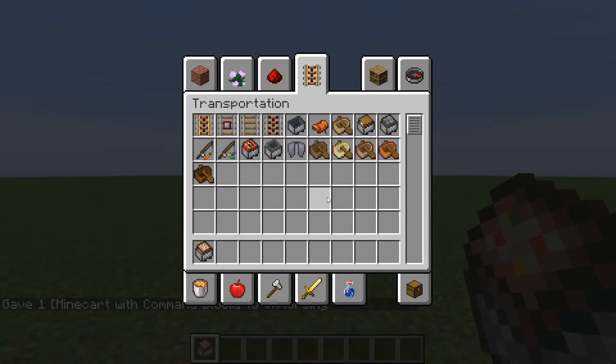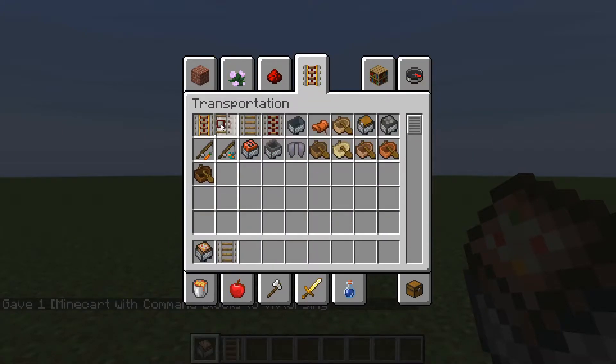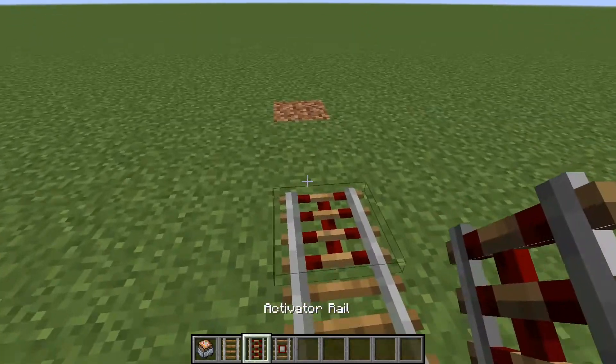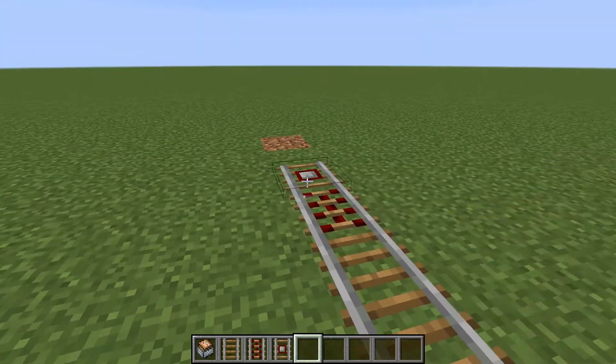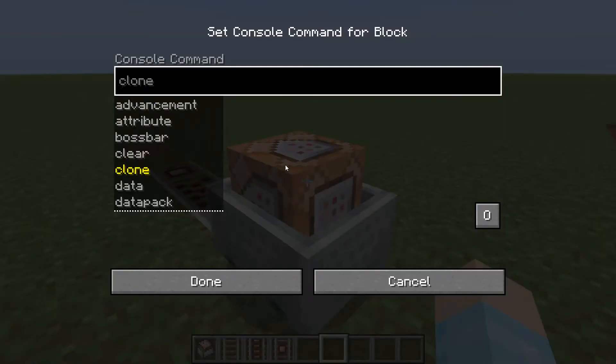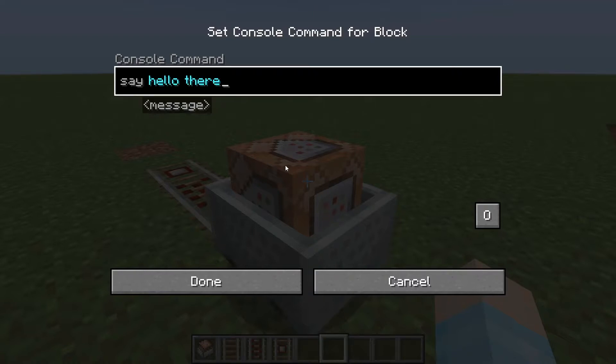And how it works is — it's one of these rails, I forgot how rails work. So what I'm going to do is you can right-click in it, set it to create a command, and do something like say 'hello there.'